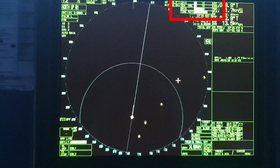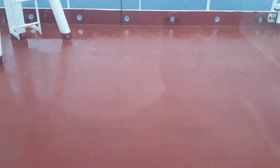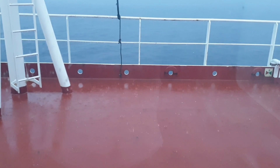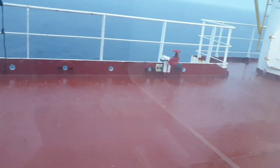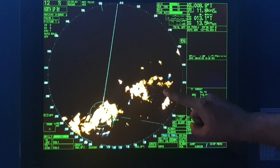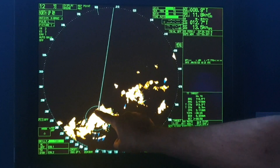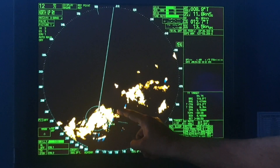The gain, sea, and rain clutter settings of your radar can be seen in this window. In case of heavy rains and cloud cover, the radar image does not remain the same anymore — it becomes something like this, and it is really confusing to differentiate between the false echoes and the radar targets.